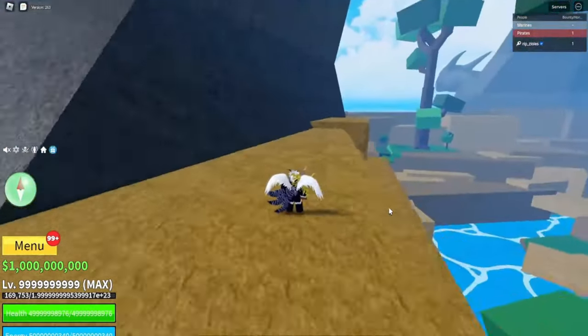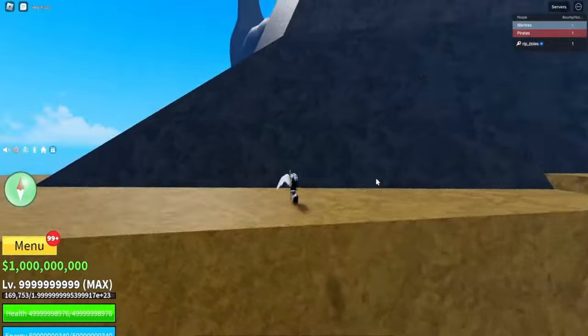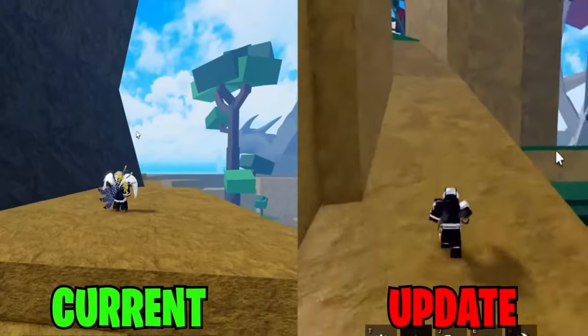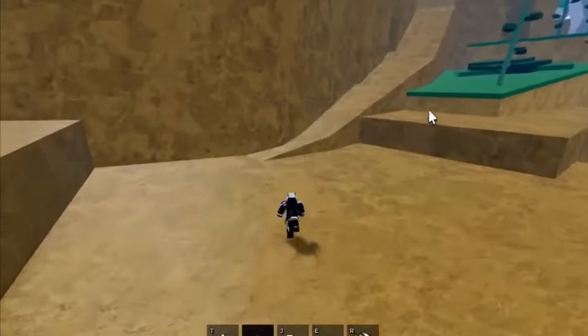The entrance looks insane — the bamboo and everything looks the part. The Dragon Dojo area will be up here. They added a whole new area, and if you compare it to the leak in the video, this is where the stairs will be — matching my own leak that I dropped a couple of weeks ago.